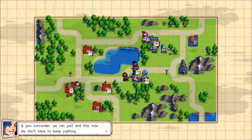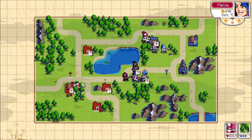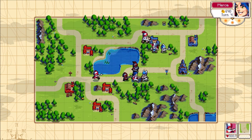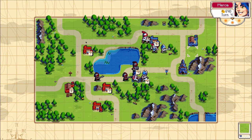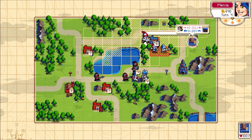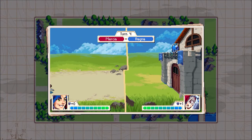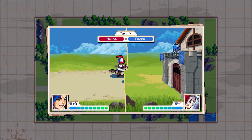If you surrender, we can just end this now — we don't have to keep fighting. Never! Alright, you heard the lady. Let's go here — can I attack this? That'd be juicy. I can, and because it's six squares away, that's an instant crit. Let's do it! Knights are good for harassment, they really are.